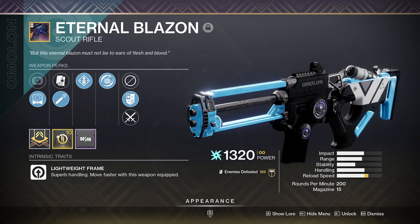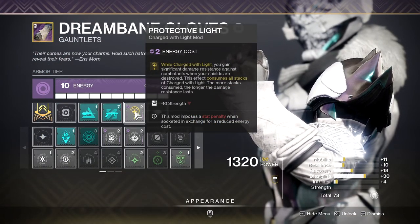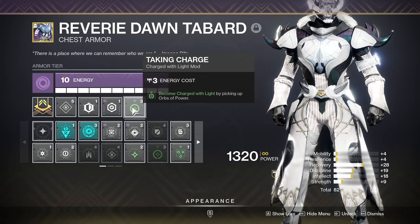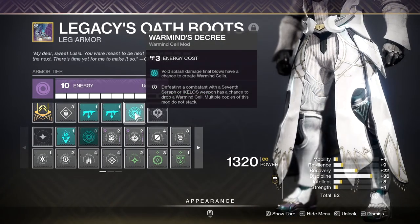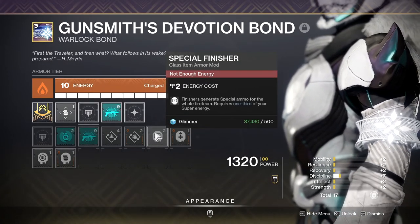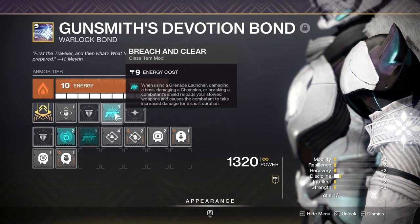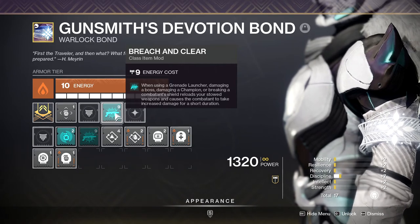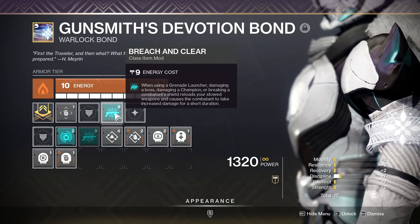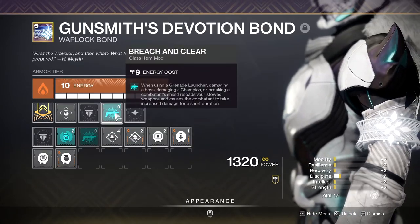For mods, we all had on the usual suspects: Protective Light to help keep us alive in a pinch, Taking Charge to get charged with Light, and Warmind's Decree so my Truth Teller could potentially make Warmind Cells. You could also throw on Special Finisher if you're having ammo issues. Breach and Clear — this mod literally makes this entire GM free, just use it, you'll thank me later. The big three are Protective Light, Taking Charge, and Breach and Clear.